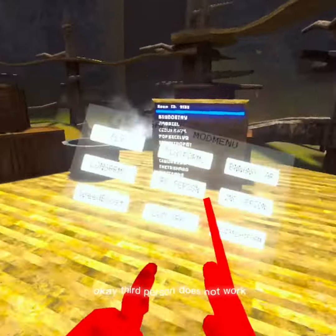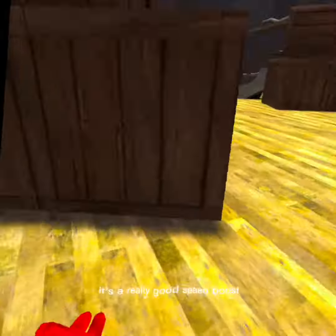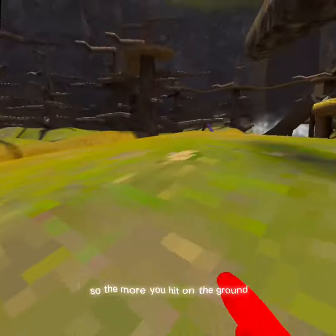Third person does not work. Second person does not work. Speed boost — it's a really good speed boost. You move quite fast. It's like a momentum speed boost, so the more you hit on the ground, the faster you're going to get.